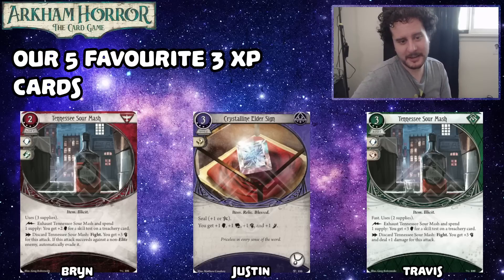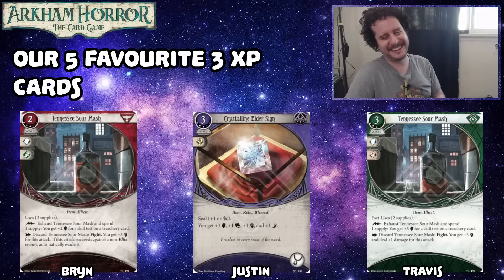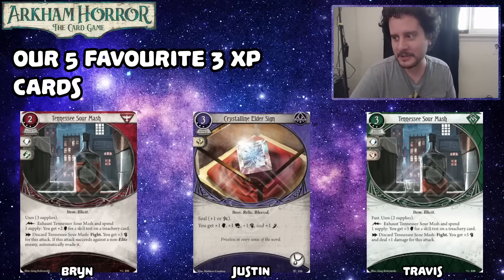My number three is Crystalline Elder Sign. This gives you plus one to all your stats, which if you know anything about me, I love plus one to all of my stats — I hate failing by zero and I love plus one to all my stats. Sealing it is fun too, because your teammates — this is a co-op game — they don't get the plus one anymore, but you now essentially have it permanently while it's sealed on that card. I wouldn't seal the Elder Sign except for like in that deck tech we've done that hasn't been released yet by the time this video is out. I'm loving Crystalline Elder Sign — I think it's fun, I've played it and I'm gonna keep playing it. I just like plus one to all my stats. It's a good time.